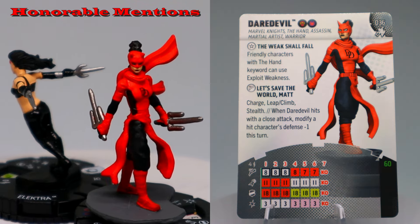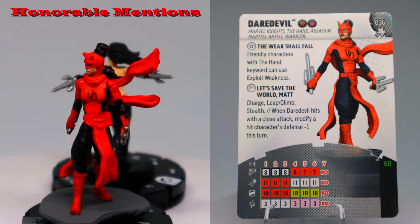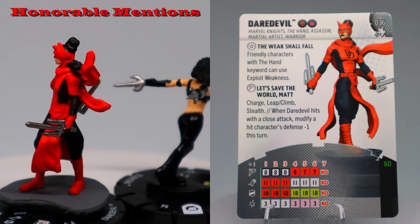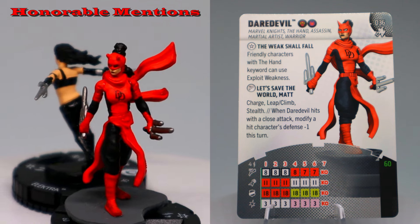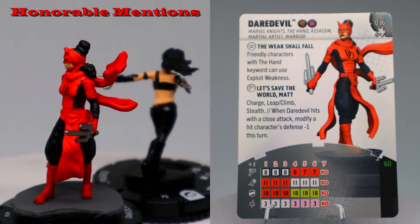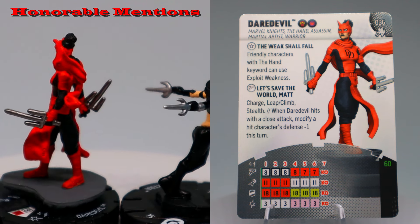The other honorable mention is a figure actually named Daredevil — and that is the only reason she is not on my list. She would have easily made it otherwise; if she were named Elektra I'd probably put her at number two and scoot everyone else back. She has a trait giving all friendly characters with the Hand keyword exploit weakness — and since she herself has the Hand keyword, she gives herself exploit weakness too.